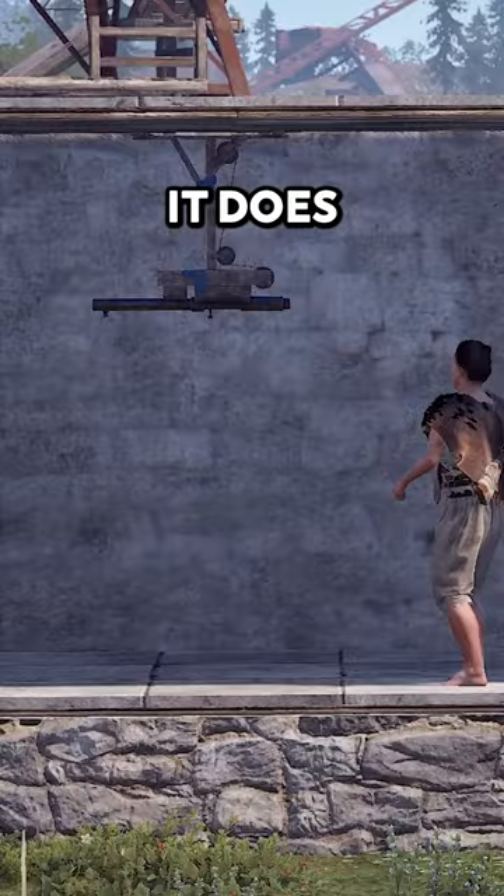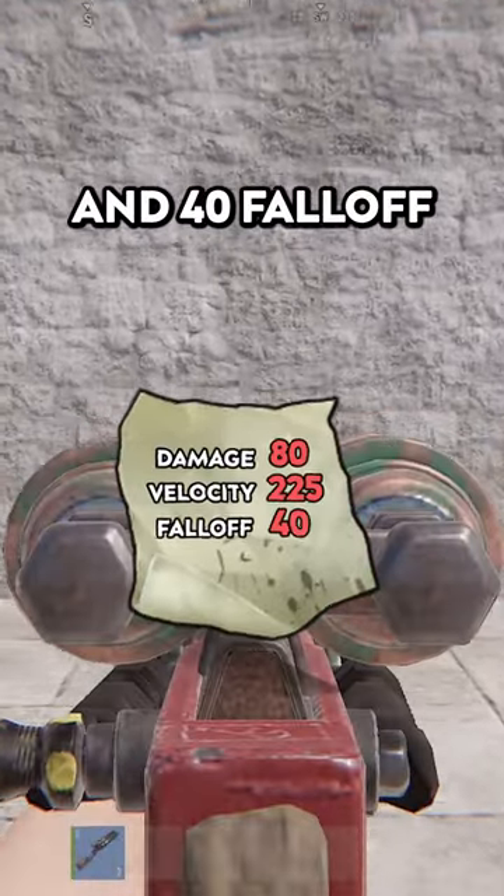Next up is the Slug. It does 80 damage, has 225 velocity, and 40 fall-off.